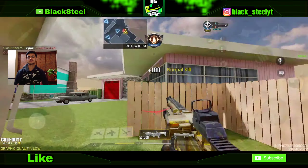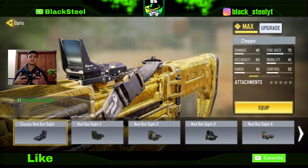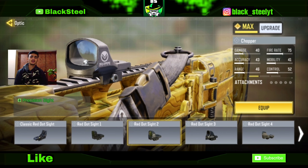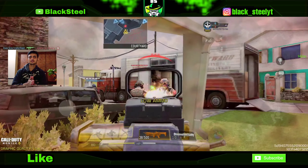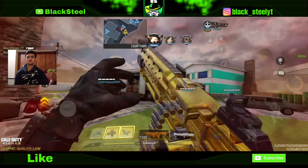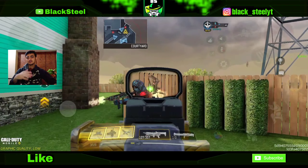Finally, headshot kills. Use a red dot sight — I use Red Dot Sight 1, but you can use whichever you prefer. Play Nuketown Kill Confirmed. Headshots are not that hard with the Chopper — just aim for the head.